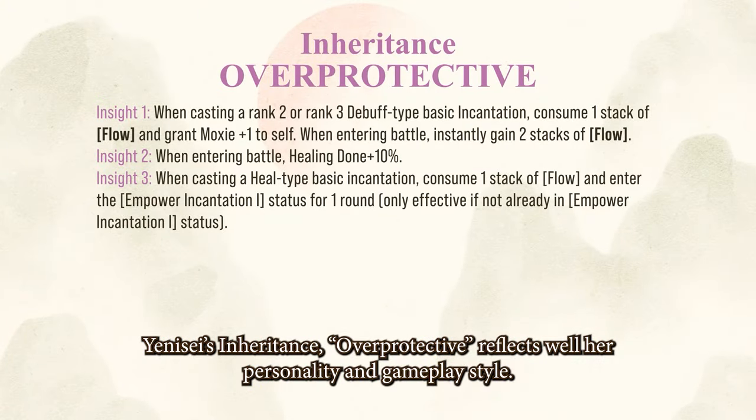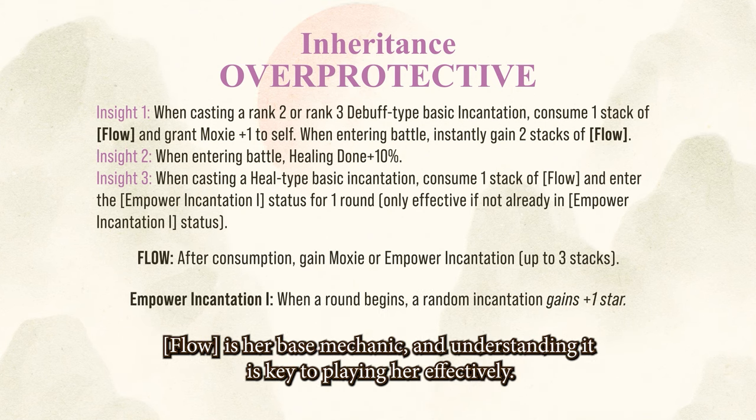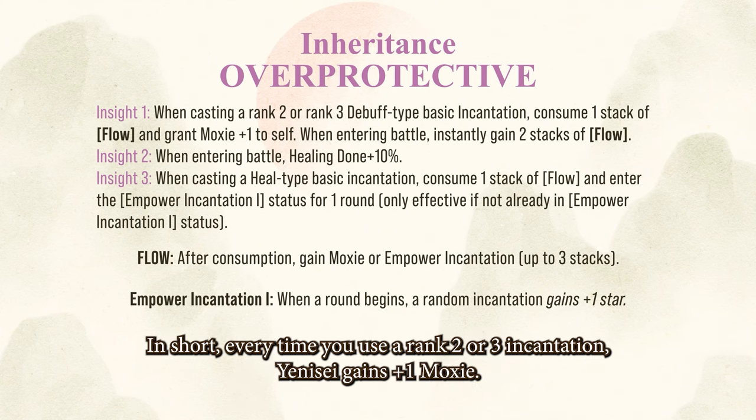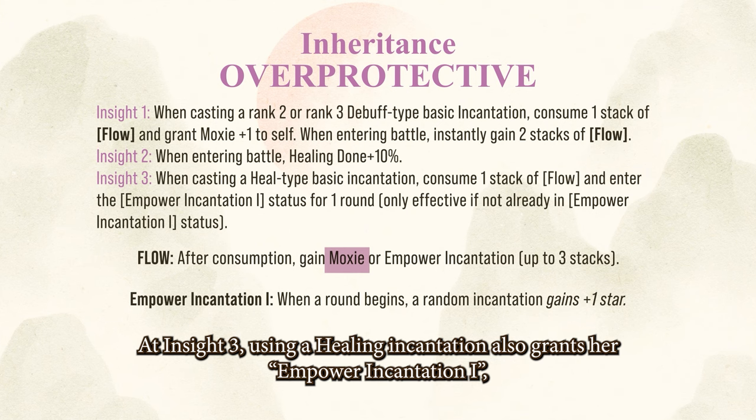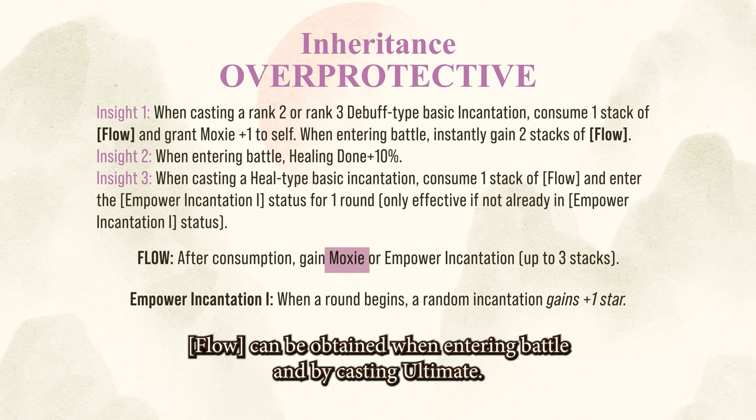Yenisei's inheritance, Overprotective, reflects well her personality and gameplay style. Glow is her base mechanic, and understanding it is key to playing her effectively. In short, every time you use a rank 2 or rank 3 incantation, Yenisei gains 1 moxie. At Insight 3, using a healing incantation also grants her Empower Incantation 1, making it even easier to keep her skills effective and cycle her ultimate faster. Glow can also be obtained when entering battle and by casting her ultimate.